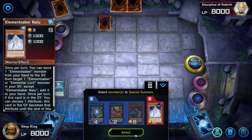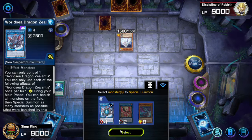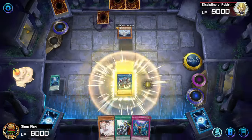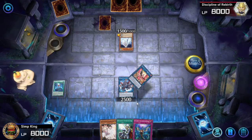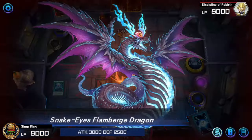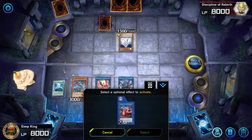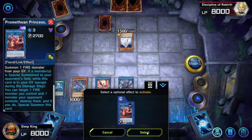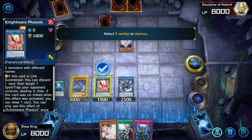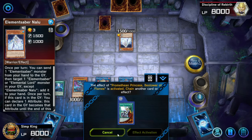Then we get to resummon them all. We're going to resummon the opponent's monster, resummon our Zealantis in the middle of our field, summon our Nightmare Phoenix, and then summon our Flamburger off to the side. The opponent summoned a monster, which is going to trigger the Promethean Princess in the graveyard — it's going to activate, pop our Link 2 Nightmare Phoenix and an opponent's monster. Pop that Nalu — that's pop number two, if you're counting at home.